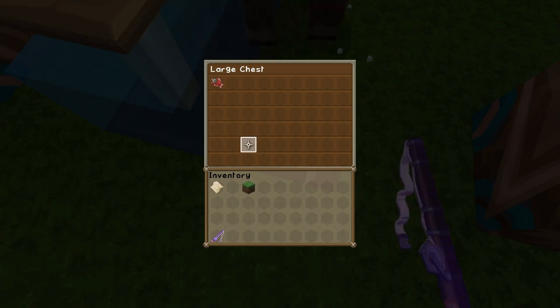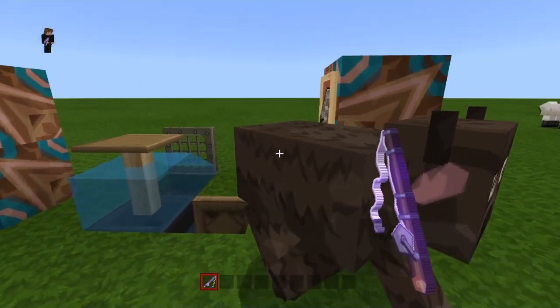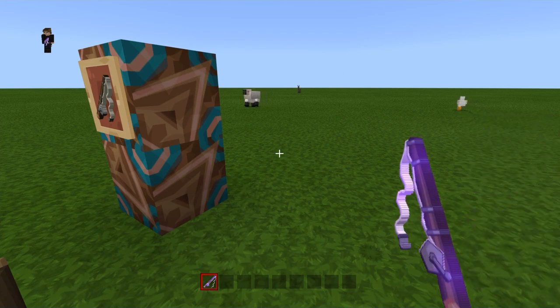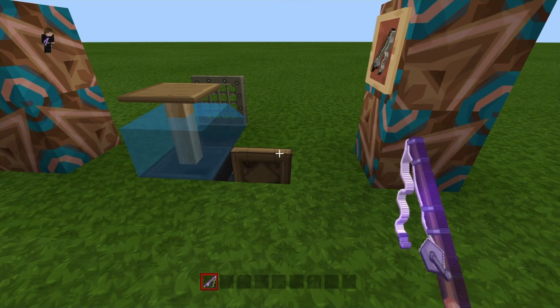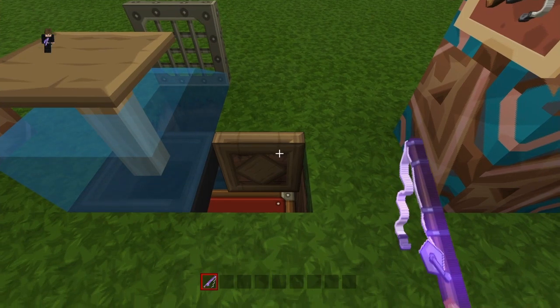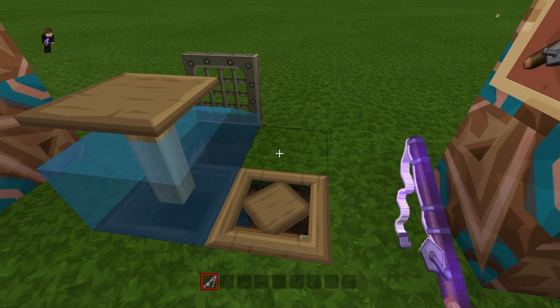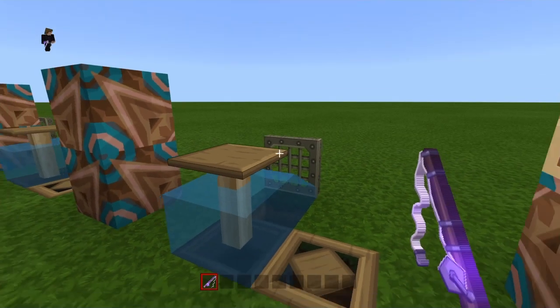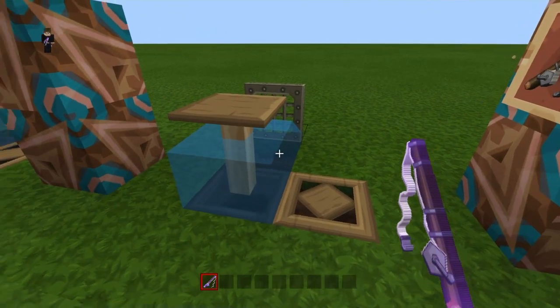You get fish and other stuff as well. I think you should be aware — and quote me in the comments if I'm wrong — that certain things you'll get at the bottom in your chest depend on how much area you've built in. There have been a few updates since this style of AFK farm came out, so things may have changed. But other than that, that is the AFK fish farm — very simple.